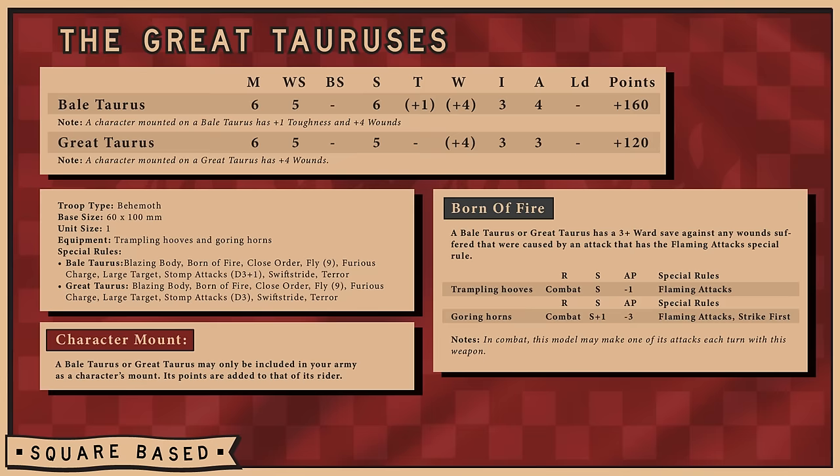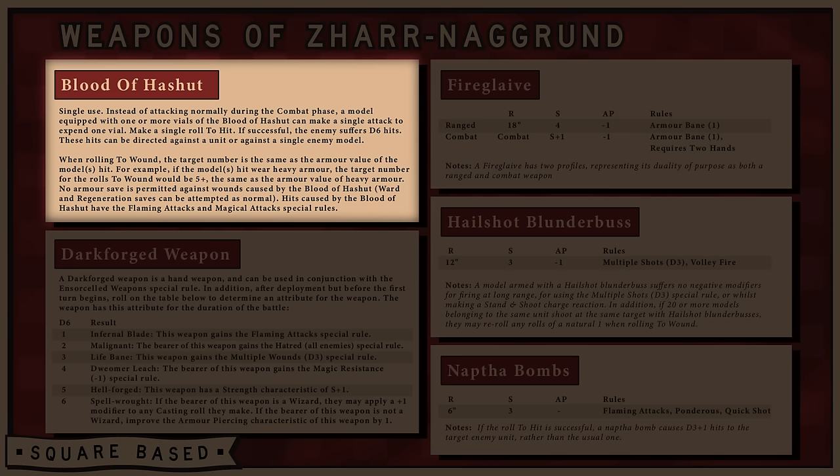The Sorcerer Prophet can be mounted on a Beltaurus, Great Taurus, or Lamassu, while the Demonsmith can only be put on a Great Taurus or Lamassu. Both characters may also be armed with special unique weapons. The Blood of Ashur is a single-use item — you use it instead of attacking in the combat phase. You roll a single dice to hit, and if you hit, the enemy unit suffers D6 hits — targeting the unit or a single model. When rolling to wound, you roll equal to the armor value of the model you're attacking, with no armor or regeneration saves permitted.